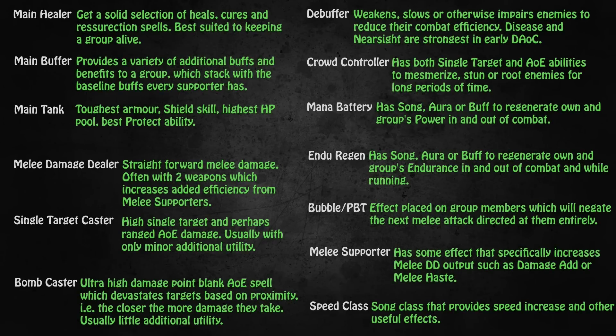Main Healer is not too outlandish of a concept - it's a strong healer character, just like a healer would be in contemporary MMOs. However, the difference is that only one of these main healers exists per faction. So if you want a really strong healer for your group, you have to go for this one class. The main buff class is something that has gone entirely out of style in recent years. Back in the olden days, a lot of MMORPGs would pool all of the group buffs on one class. Main buffers in Dark Age of Camelot provide various stat buffs that stack with the baseline buffs that pretty much every support class already has, further enhancing the performance of group members. Generally the main buffer role is also mixed with something else, for example the main healer role, because two of the main buffers are the Cleric in Albion and the Druid in Hibernia.